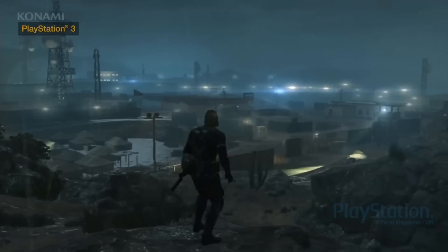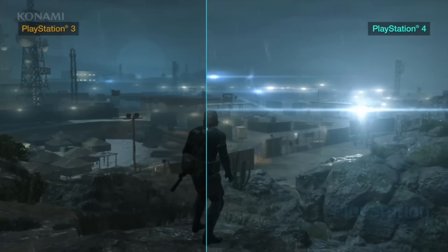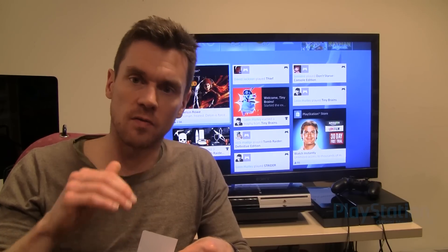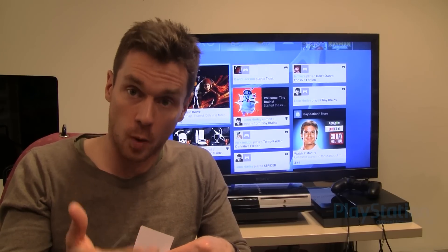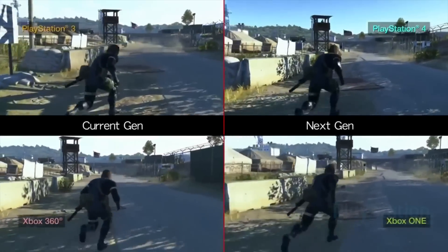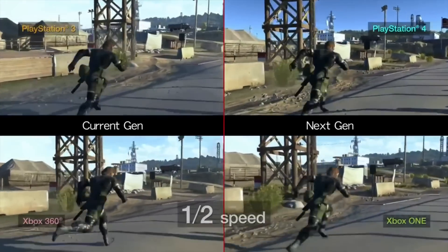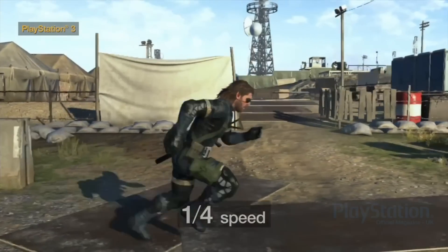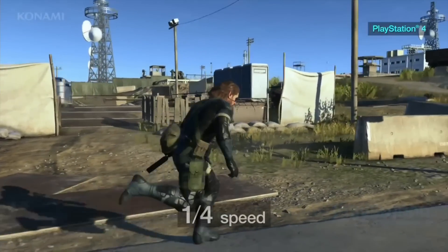Lighting is one of the more obvious differences — it's a better lighting model with better flare and glow on the next-gen versions. Textures are also sharper and materials come across more realistically, so the textures of leather, fabric, and skin come across much more accurately modelled. Frame rate is one of the more interesting differences: both PS3 and Xbox 360 run at 30 frames a second, PS4 runs at 1080p 60fps, and Xbox One runs at 720p 60fps — and when they slow the action right down you can see that difference.